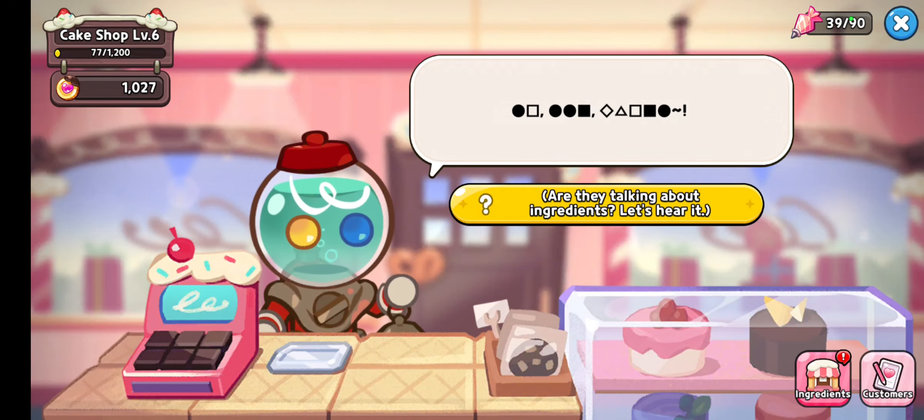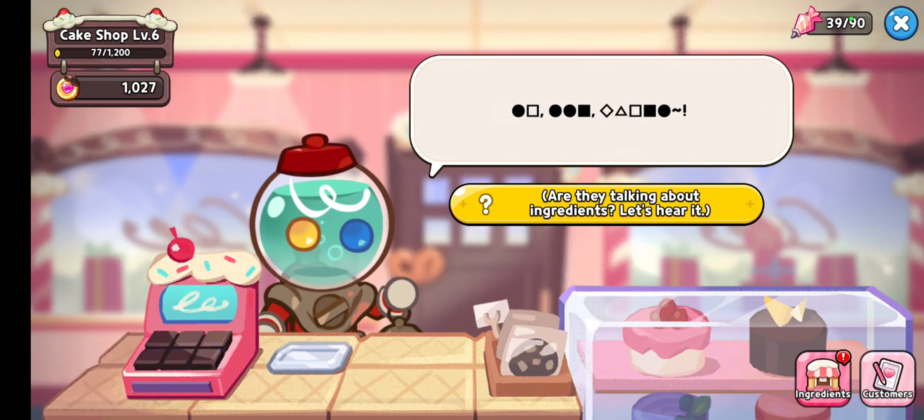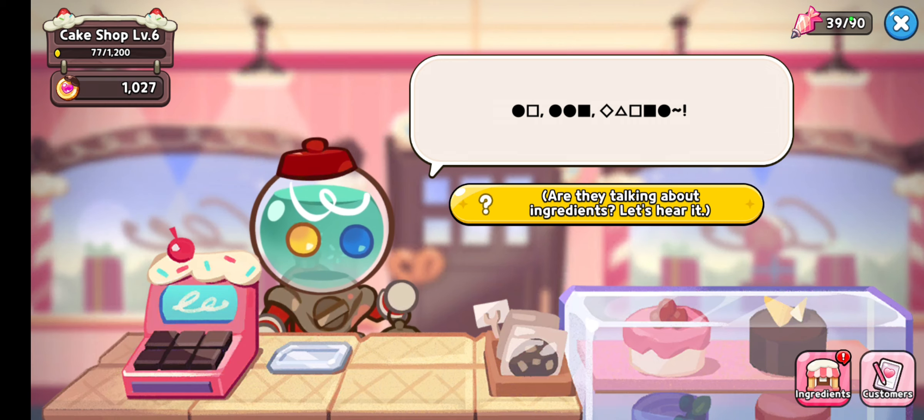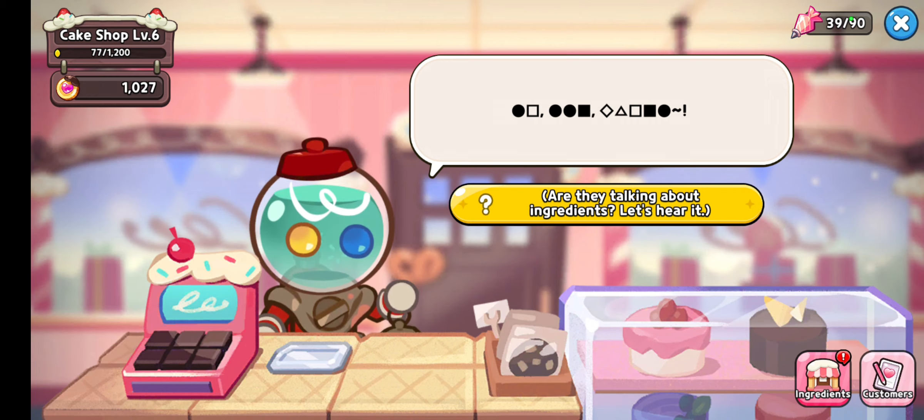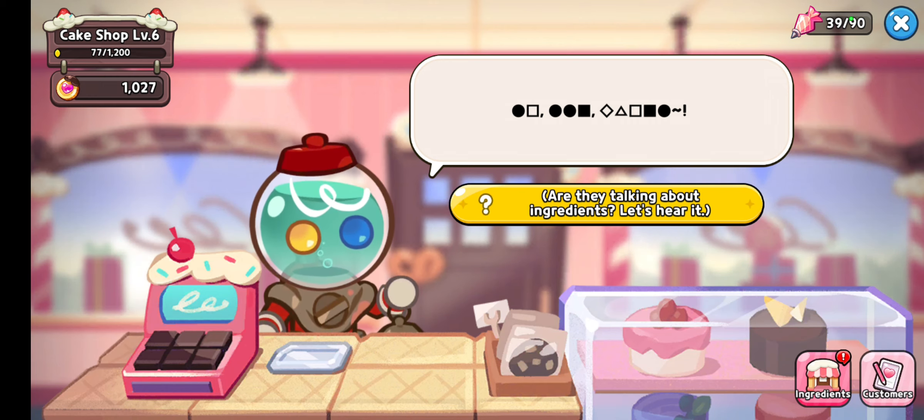Today we will be doing the Sea Diver cookie in the Cookie Run cake event. You might be noticing that there are a lot of weird symbols and you might not understand them, so I'll walk you through so you may hopefully understand how to do this the next time you encounter it.